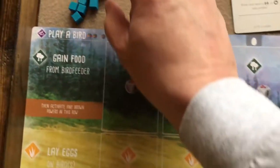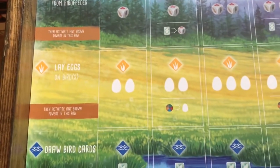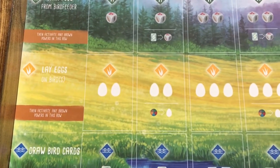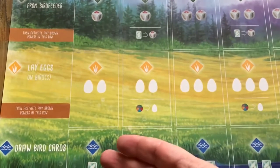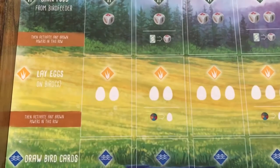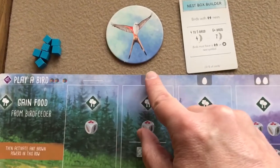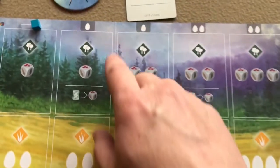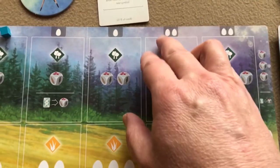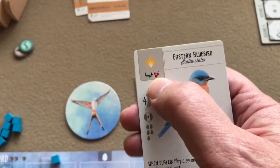One of the actions you can take is Play a Bird. If you're going to play a bird, you put your action cube on the first available column of where you're going to place your bird. In the first column when you have no birds, the cost is no eggs. But as you start placing birds in other columns, you can see they have a cost of one egg, one egg, then two eggs and two eggs as you get further out. Besides paying the egg cost, you must also pay the food cost of that bird.